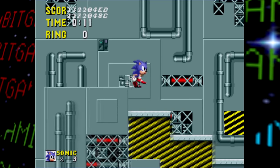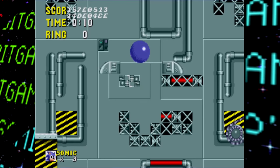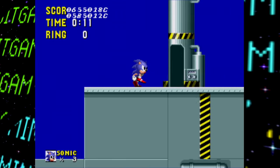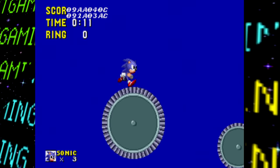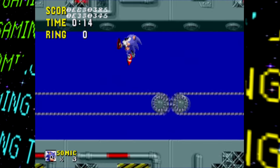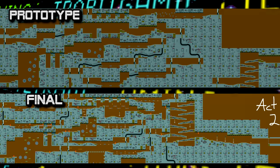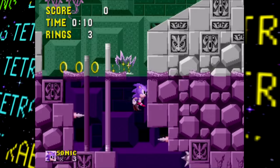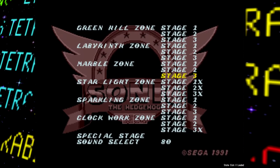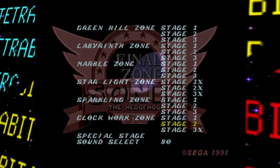In Act 2 the backdrop is just a blue screen — great. This zone is very incomplete: no items or enemies, the fast-travel tubes don't work, paths are often scuffed with dead ends, and the gears and conveyor belts don't work as intended. Both acts were almost completely revamped in the final game. As for Scrapbrain Zone Act 3, it simply doesn't exist in any playable form in this prototype — you can't even access it on the level select. Final Zone is also not present in this build.